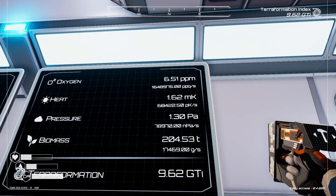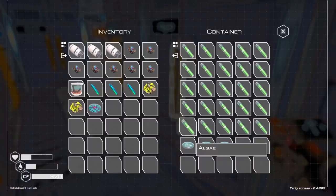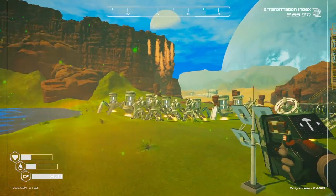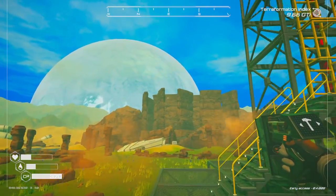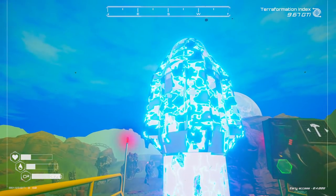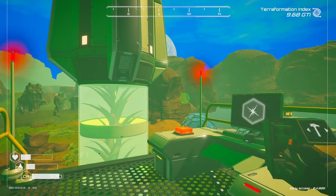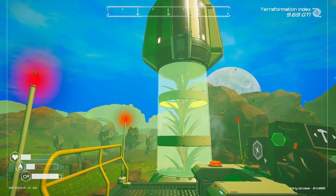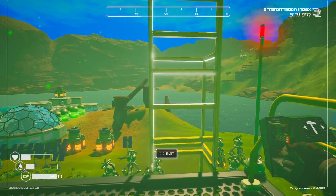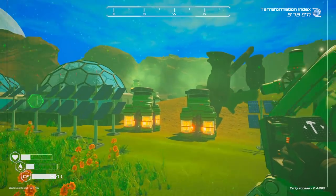We need one more part per million. It's 7.5 and we're at 6.5, so it's going up pretty quickly. Let's get some more flower spreaders down. We get those going and then I'm going to go put some more flower spreaders around - just get those going as best as they can. We could put more tree spreaders around, but we're going to get a tier 2 at some point, so I don't see the point of wasting the resources. I'd like to get to 18 GTI this episode, but I don't think that's going to happen. If we get to 15, that'd be great.